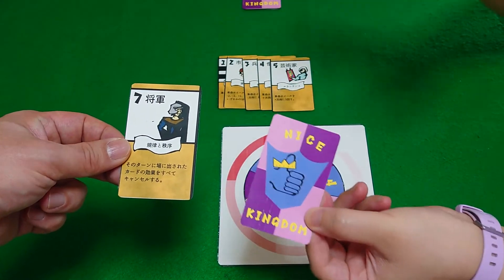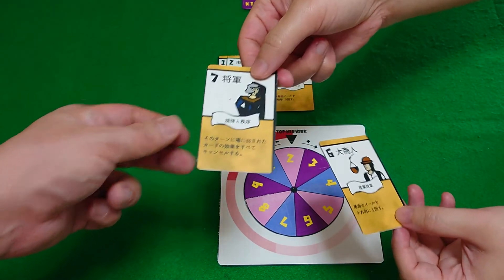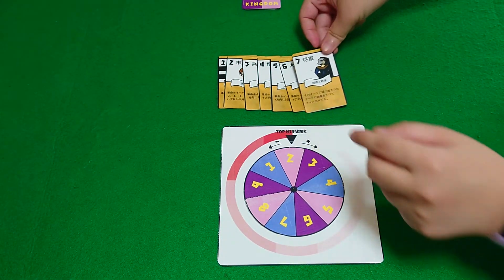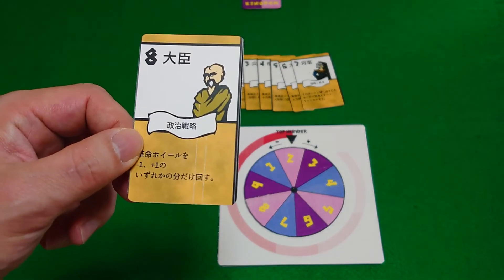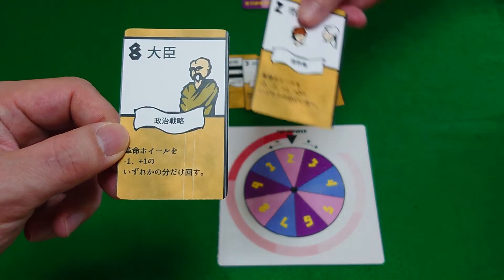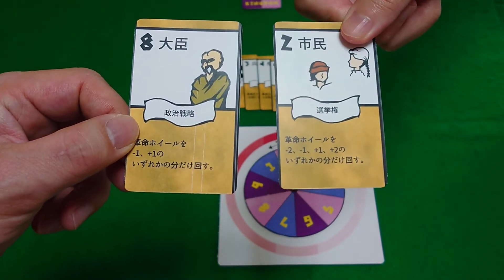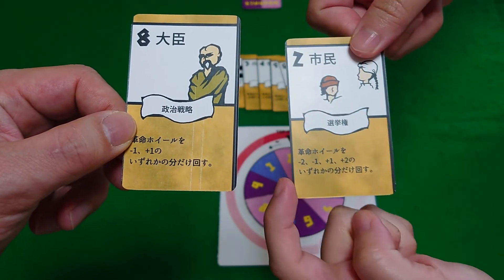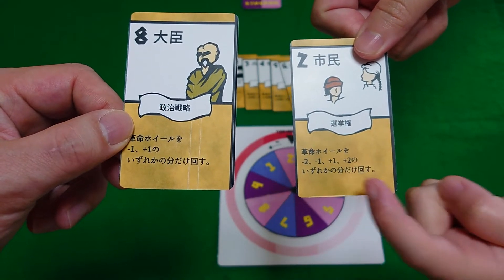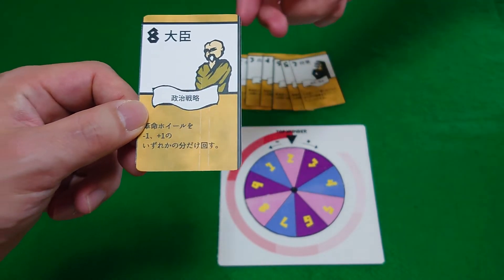The seven general freezes the wheel in place — so all actions are frozen for that turn. Next we have number eight, the minister. The minister is very similar to the citizen, in that the player has to declare plus one or minus one. But whereas the citizen can do minus two, minus one, plus one, and plus two, the minister can only choose minus one or plus one.